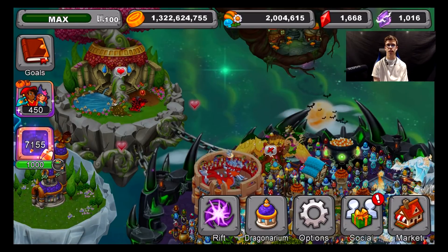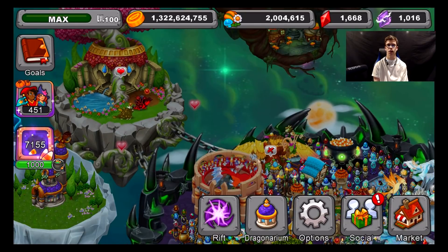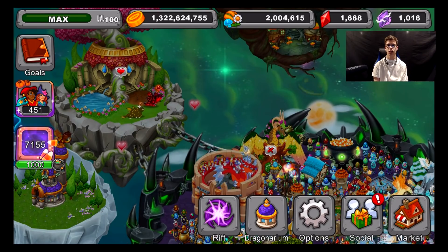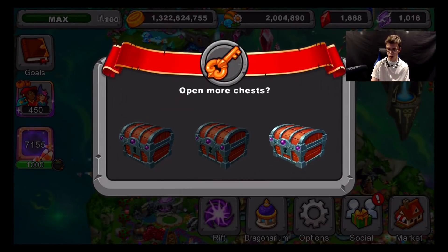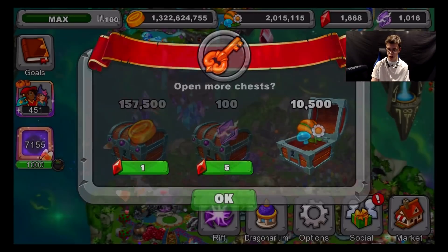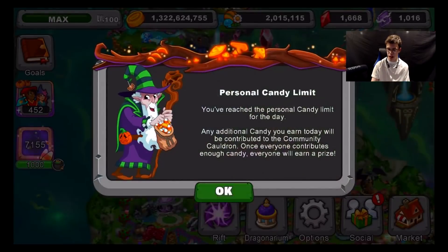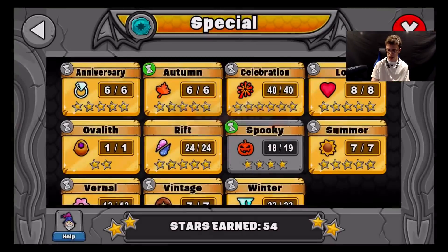I want to do a few things with you guys. First, I want to hatch some Opal Dragons, then after that do some other stuff. We won't be able to upgrade Kairos today since we don't have enough — we are quite a bit away. I also want to get the Dragon I'm missing, the final Dragon. I'm only missing one Dragon in the entire game right now, and it's actually the Break Barrow Dragon, if I'm not mistaken.